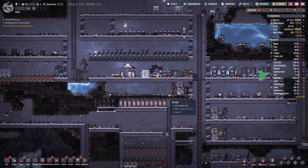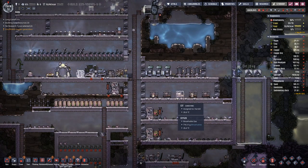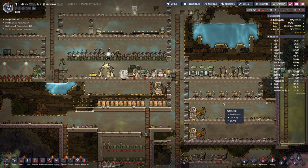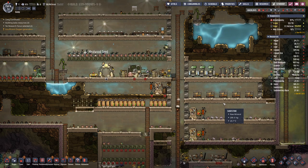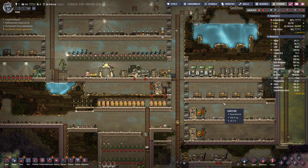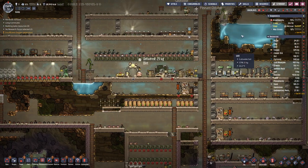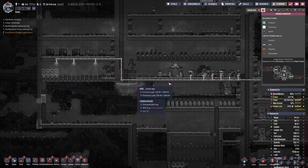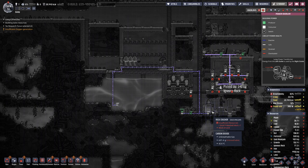More research done, but there is one more queued up. Occasionally we run out of power — at this point we do not generate enough power with the treadmill and the hamster wheel to supply all our needs, which are mainly the research, a few lamps, the deodorizer, the pump, and the rock crusher.